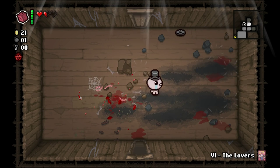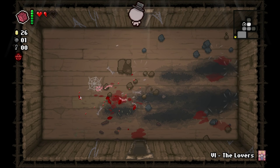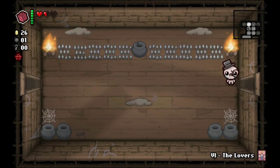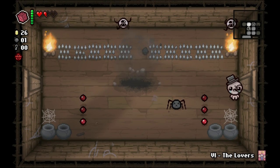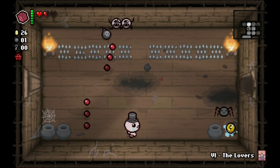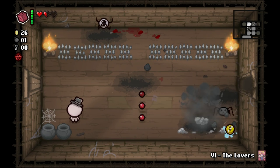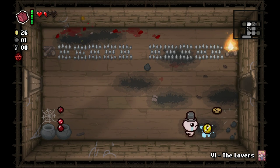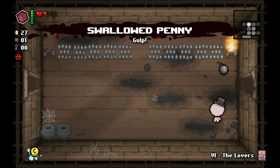We were playing as Azazel and we got fetus in a jar and then it completely nerfed the damage we were doing with our weird little brimstone shot. That was not our second secret room, that was just our regular secret room. Swallowed Penny gives us a chance to pick up money when we get hit. Are you kidding me that that bomb fly survived one bomb to his face? That seems unlikely to me.